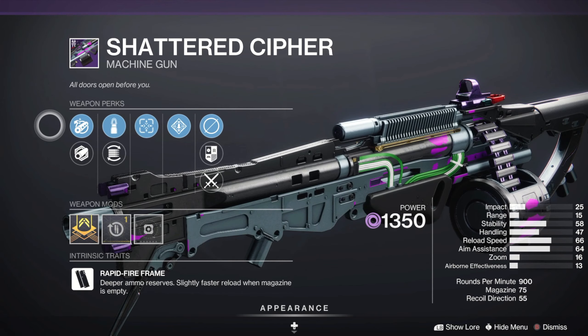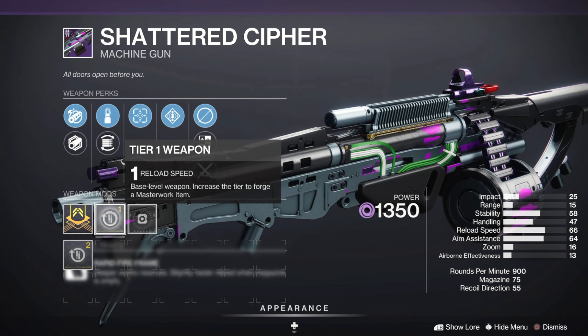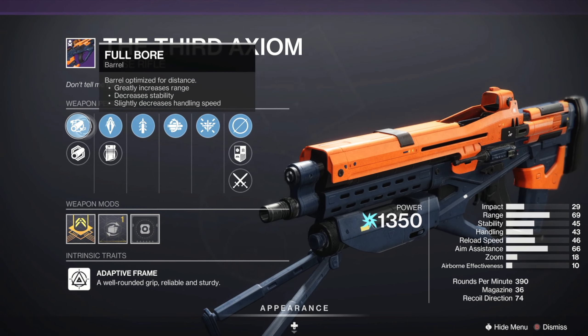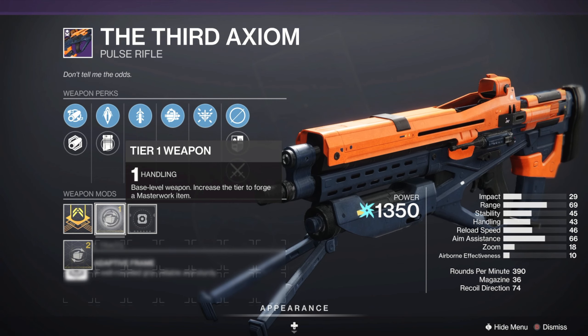I would not miss out on that one. A not-too-bad Shattered Scyther Machine Gun with Tunnel Vision, Rampage, and a Reload Masterwork. And lastly, a not-too-shabby Third Axiom Pulse Rifle with Quickdraw, Multi-Kill Clip, and a Handling Masterwork.